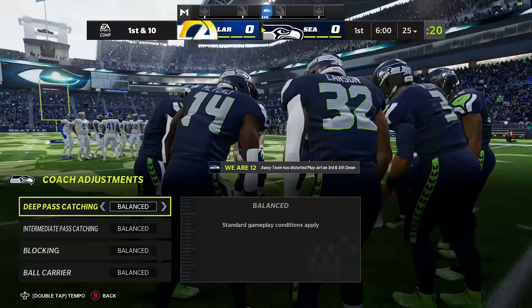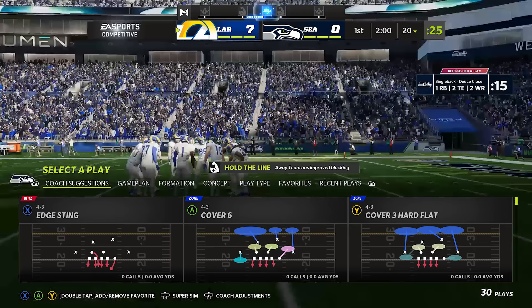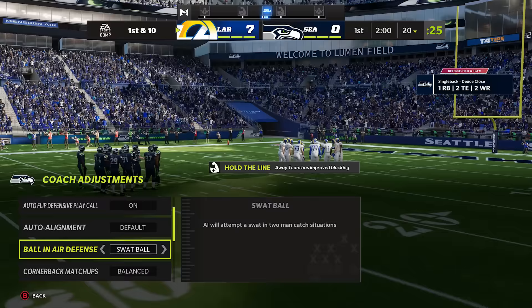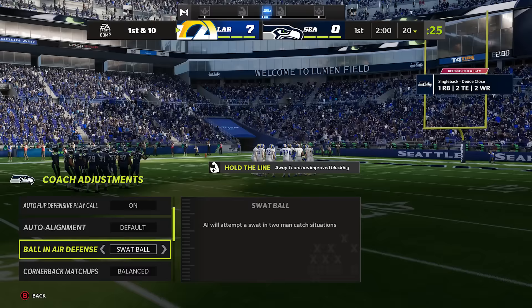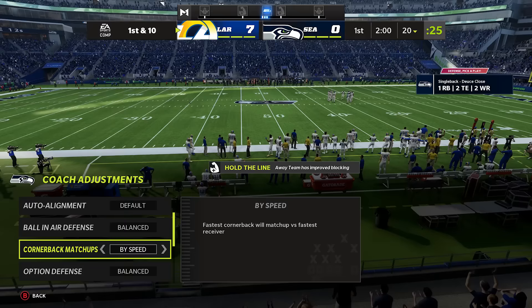Number 8: use your coaching adjustments. To get to your coaching adjustments on the old consoles you can click the coach adjustments tab from the main screen. On the new consoles you click down the R3 button — the right joystick — to bring up your coaching adjustments. On defense the main thing to worry about this year is ball-in-air defense, because they have reduced two-man catch animations, which means it's going to be harder for defensive backs to get picks than in years past. You might want to set this to SWAT ball so that the AI will attempt more swats and you'll have a much better chance at incomplete passes. You can also look at cornerback matchups — matching them up by overall, speed, height, or route running — so you don't have speed mismatches on the field.